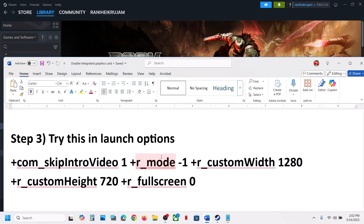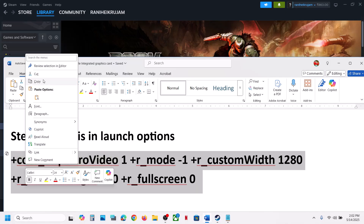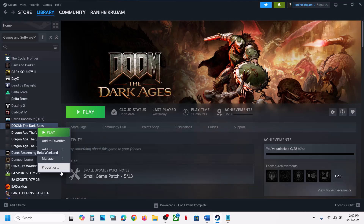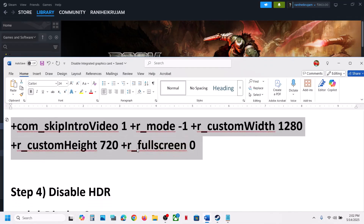The next step is to try a Steam launch option. Copy the command provided in the video description, then go to Steam, right-click on the game, select Properties, and paste the complete command in the Launch Options field. Close the window, launch the game, and check.